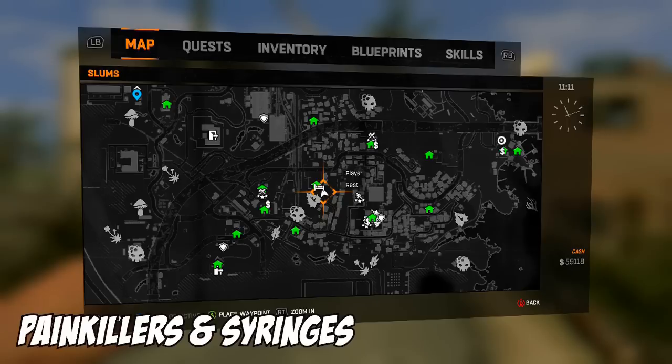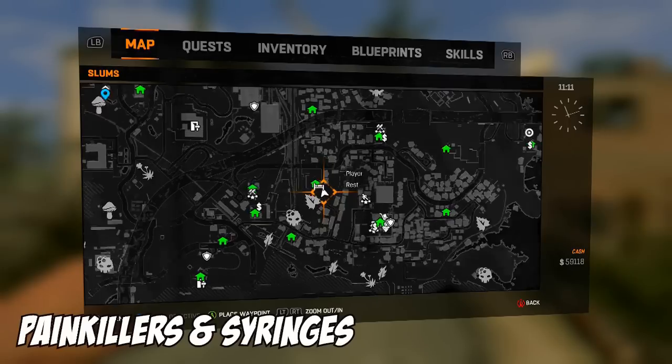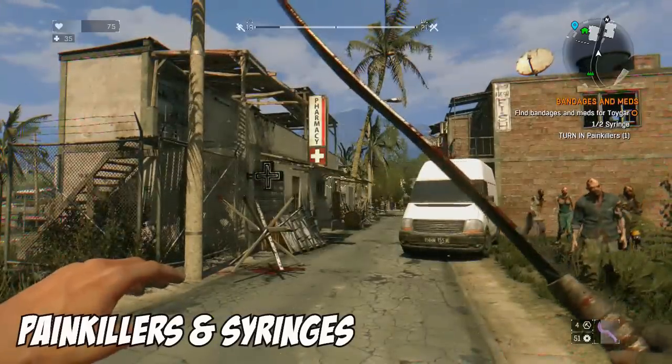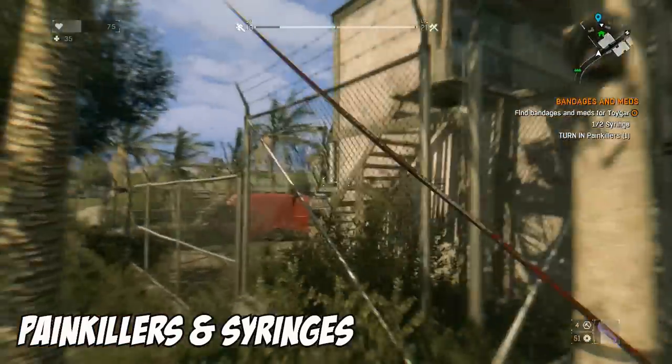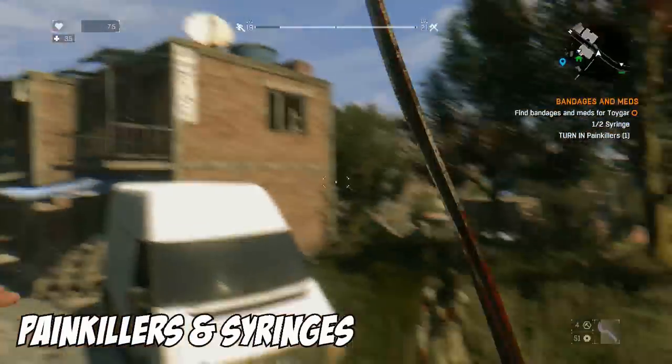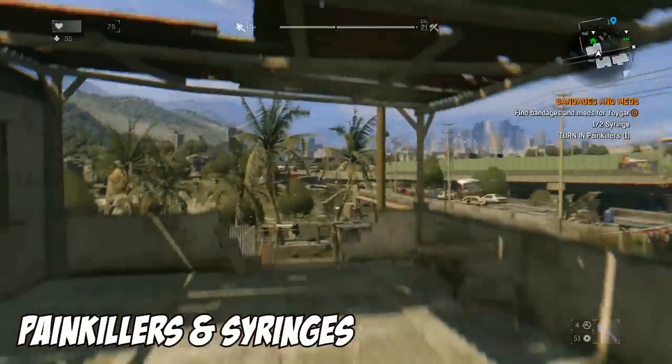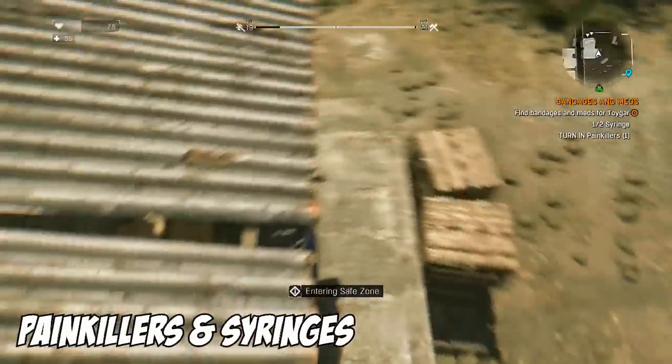How's it going guys, your boy Kikuddy coming today with a video showing you guys how to find and locate some painkillers and syringes for the quest 'Bandages and Meds'. Now to do this, you are going to want to make sure that you have the 'Bandages and Meds' quest active while you are searching, otherwise you're probably not going to come across any painkillers or syringes — you will just come across gauze pads.